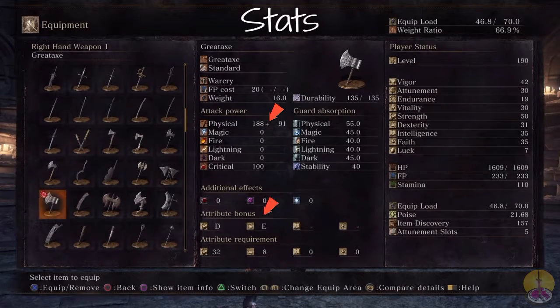Moving on from that, the scaling bonus: you get a D for strength and E for dexterity. I'm not sure why the dexterity bonus is even there. The stat requirement — you need a lot of strength. As the weapon description says, you need an inhuman amount of it, and that is true. If you have 32 strength, you're going for these heavy weapons. The dexterity requirement is just 8 — if you have 32 strength, you definitely have 8 dexterity.